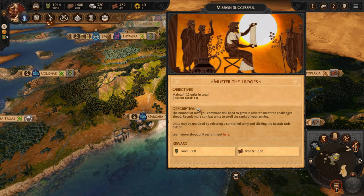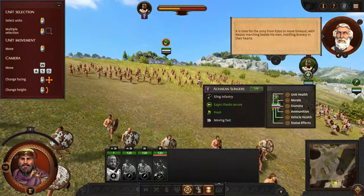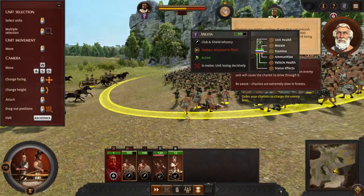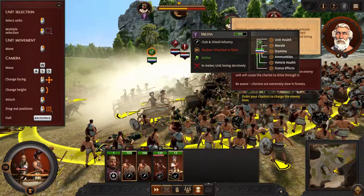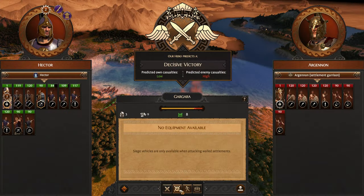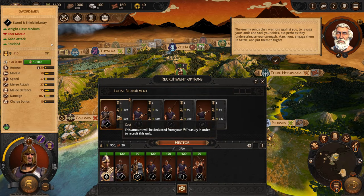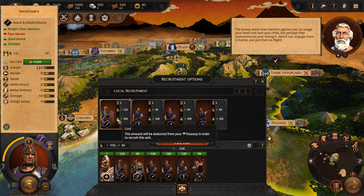First and foremost, we are now in the Bronze Age. Units start off from bare-chested warriors with just wooden clubs, all the way to heavily armored and shielded spearmen. There are also chariots and different kinds of ranged units, but this is a very down-to-earth Total War unit roster, so don't expect to bring major firepower or mythical creatures to the battlefield. The more complex units you want to recruit, the more advanced resources you have to spend on them.